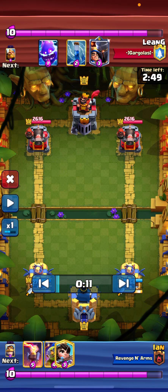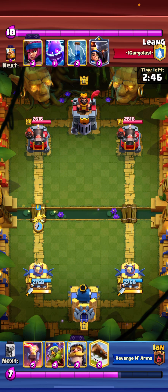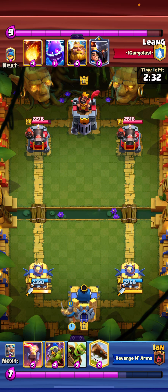What's good guys, today I'll give you a little description of how my gameplay was going. I princess at the bridge, get a little bit of chip damage — I get two shots from the princess. Firecracker's gonna get one shot because of the dagger duchess nerf, sadly, but it's still the best tower troop.